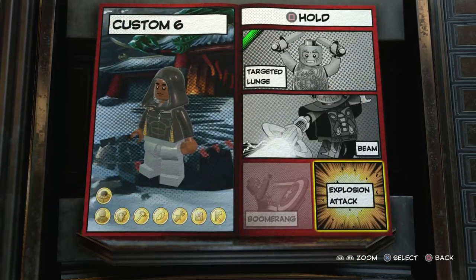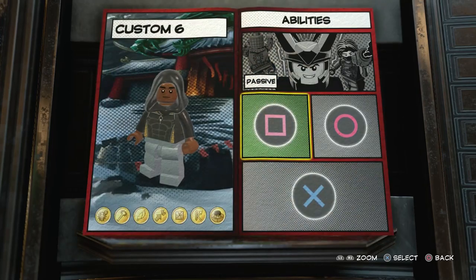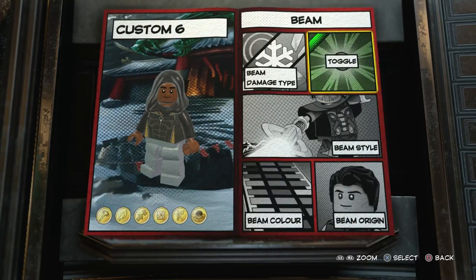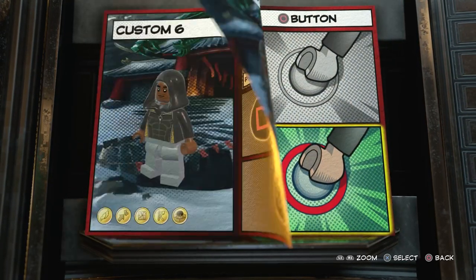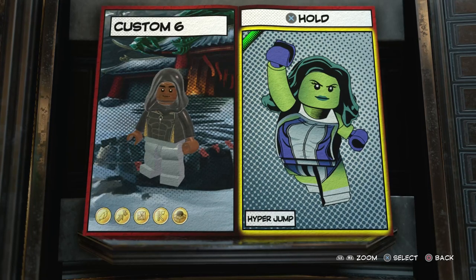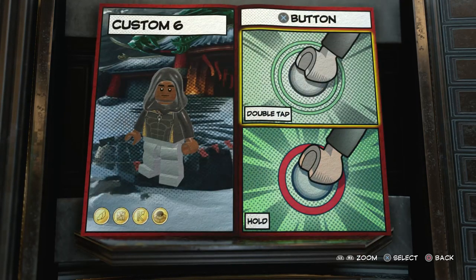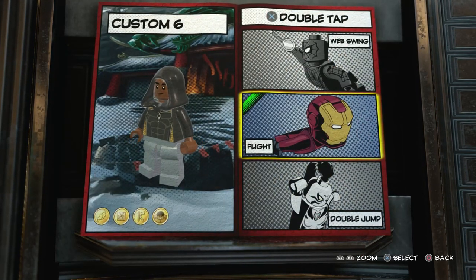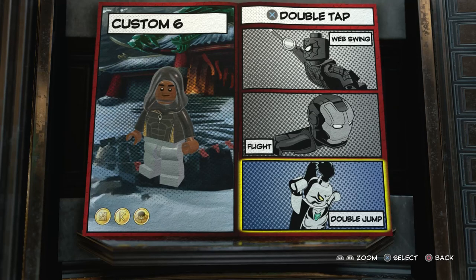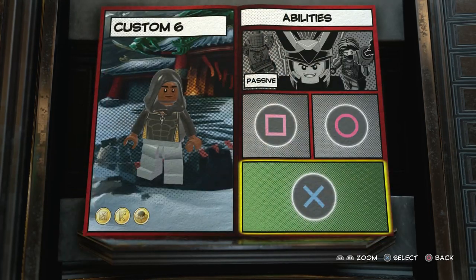For tap square you're going to fight. For hold square you're not really going to have anything — you can have a targeted lunge if you want but I'll leave that. For tap circle we won't have quick teleport; for hold circle we're not going to have a beam either — you're basically just going to have punching. For X, I don't believe Luke can super jump in this version; we haven't seen him jump really high like Jessica Jones. For double tap X, we won't have flight or double jump — just the rolling jump, because his main focus is strength.